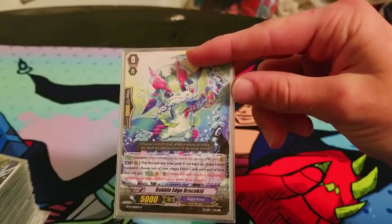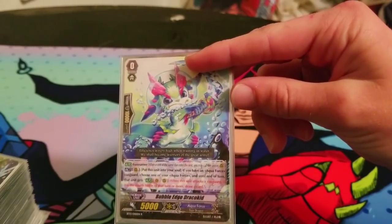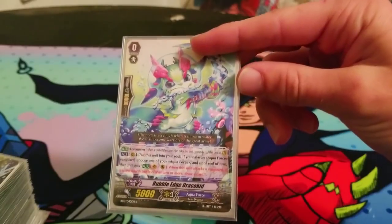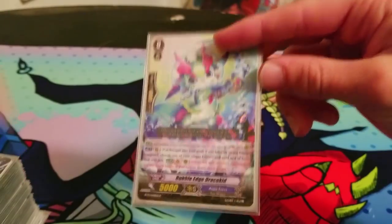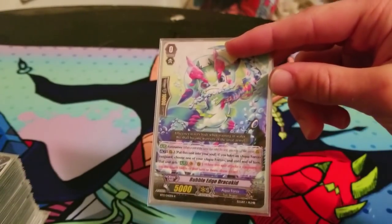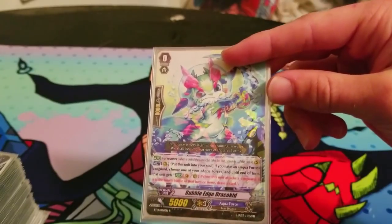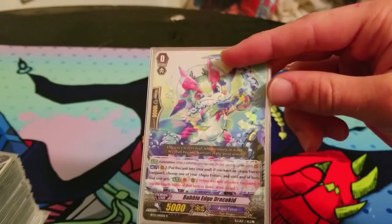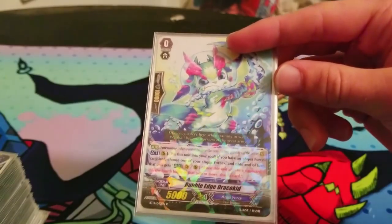So if you have an Aquaforce Vanguard, you pick an Aquaforce unit, and until end of turn it gets a Red Tech skill where, when it attacks a Vanguard, if it's the fourth battle of that turn or more, you get to draw. If you combo this correctly on a rearguard — you don't have to do your Vanguard — you can draw two cards. I think there's a play where you can potentially draw three. This is actually a very draw-heavy deck.